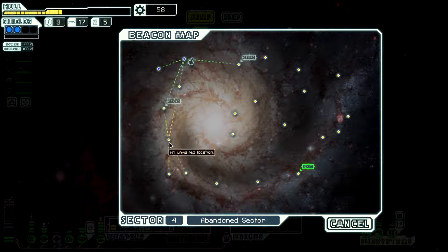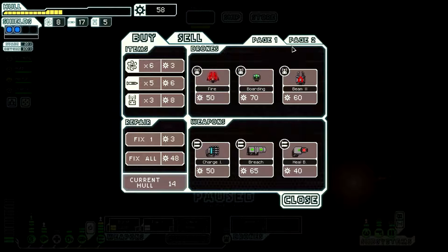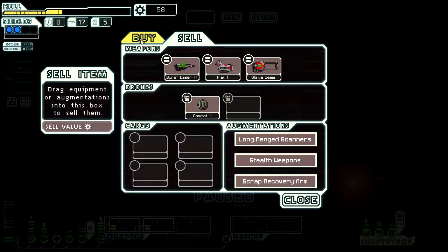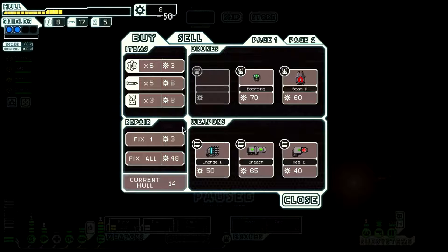Oh, another store. I feel like this direction's too limiting, so we're going to go this way. Alright, what do they have for me? That Beam 2 is tempting, but I have nothing I could sell for. A boarding drone would be fun too. Oh, a fire drone — that'd be fantastic to have. So once again, we're going to buy something and then only repair a little bit.